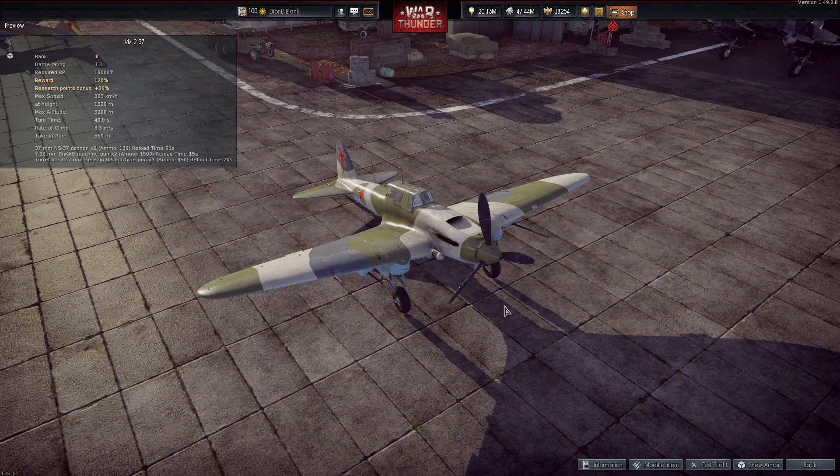Next up is this IL-2 over here — a brand new one. Take a look at this: a very highlighting feature of this plane is that at battle rating 3.3 it gets two 37mm cannons with 100 rounds of ammo each. I'll do a test flight in a separate video, but this looks like an absolute game changer. If it fires as fast as the YaK-9's cannon, having two of them with 100 rounds each could make this an absolutely ridiculous and extremely powerful plane.